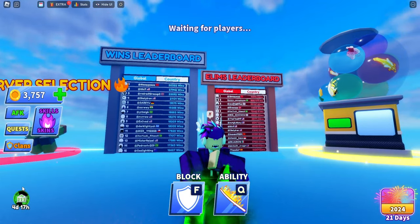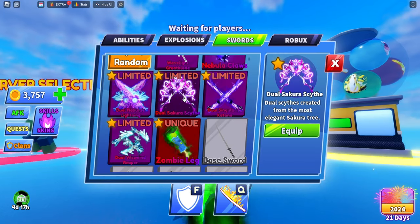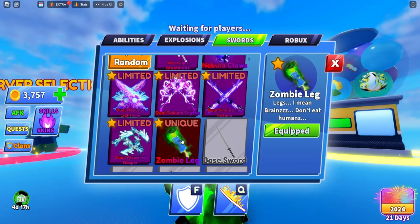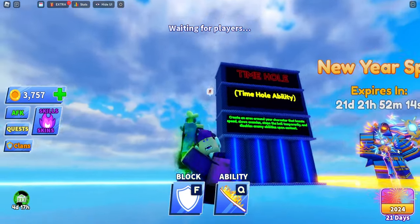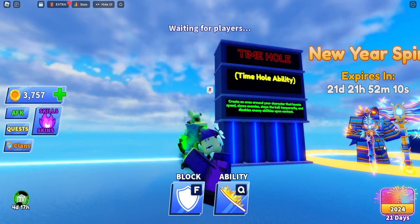So what is trading? Trading is basically just giving your item for another item, or just giving it to someone else for free. For example, if I wanted the dual sakura, I can offer someone the zombie leg and get the dual sakura from them.